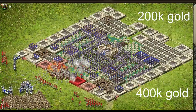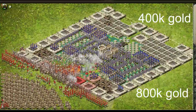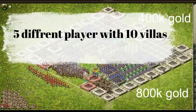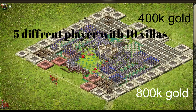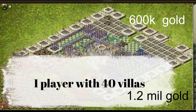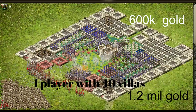Here are the five captain attacks. You can see the first one on the top: we have 200,000 gold; on the bottom we have 400,000 gold. The 200,000 figure is if each captain attack costs around 15,000 gold per captain on average, and the 400,000 figure is if you count 75,000 per captain.